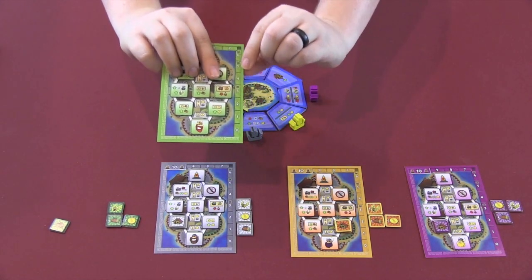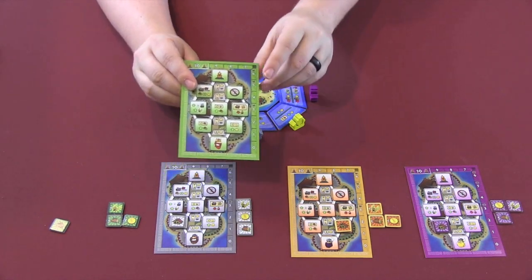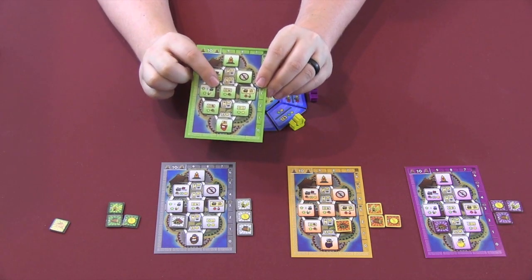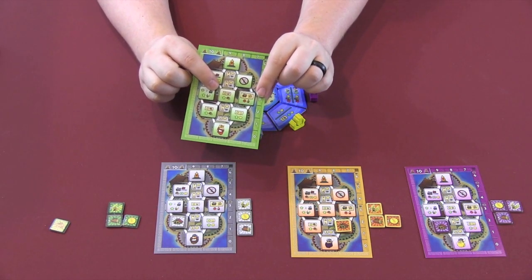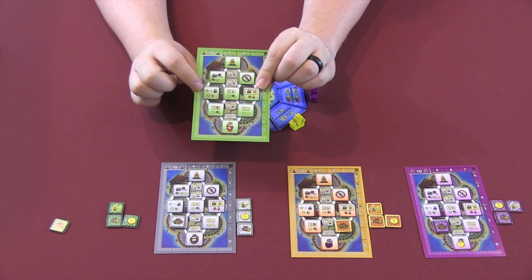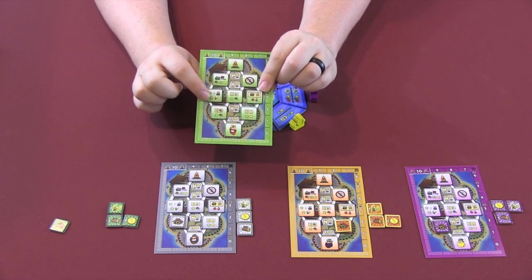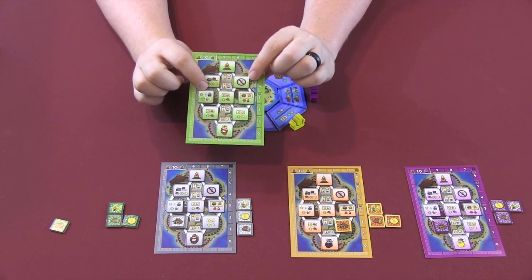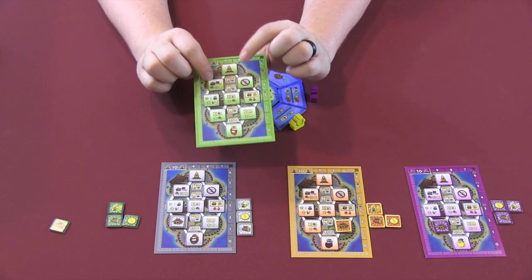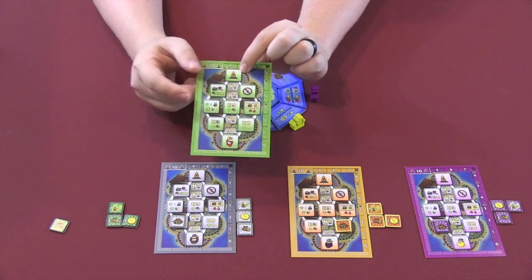At three victory points you have one helmet, at five you have two, at six you have three, and you'll never need more than three helmets. As you move up, the abilities get a little better — for example, every time you land on the helper you can lose a wound, or every time you get a glory you get a wood, or every time you move you may move two extra spaces. And when you get this ability, you get a Viking helmet. Sometimes you don't count wounds; sometimes when you pass people you may steal their goods. And the final one — when you get all the way to the top and you're the first person there — you win the game.